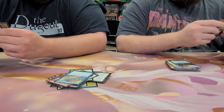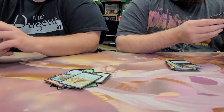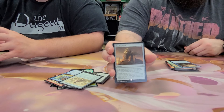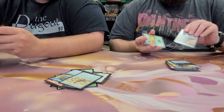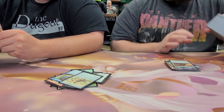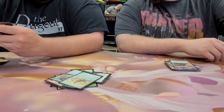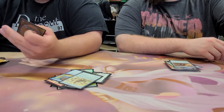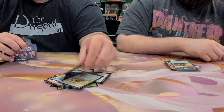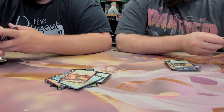We have a Paramon of the Cataeon. And an Oracle's Vault. Last pack — this box has been real lackluster compared to the first one. We have Hazoret's Favor — I didn't even know this was a card. And that's all the packs we have for this box.